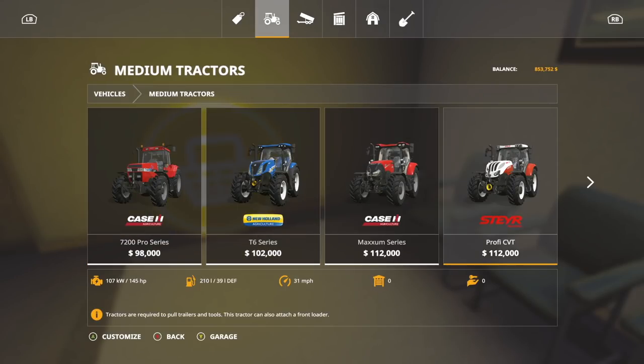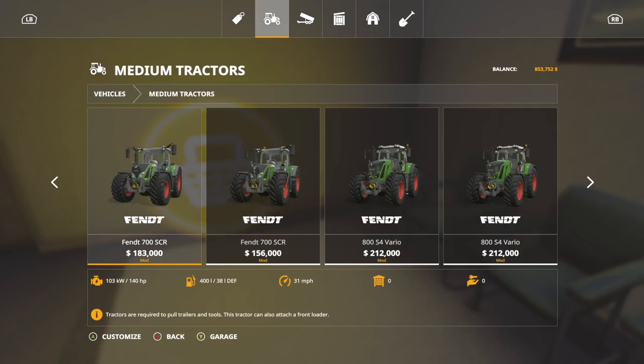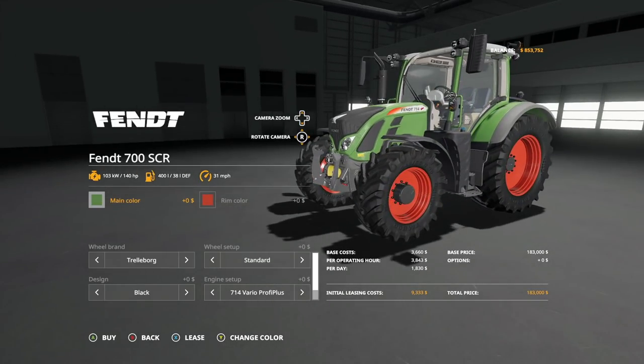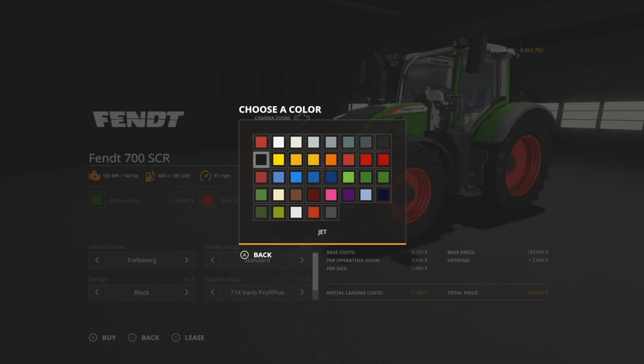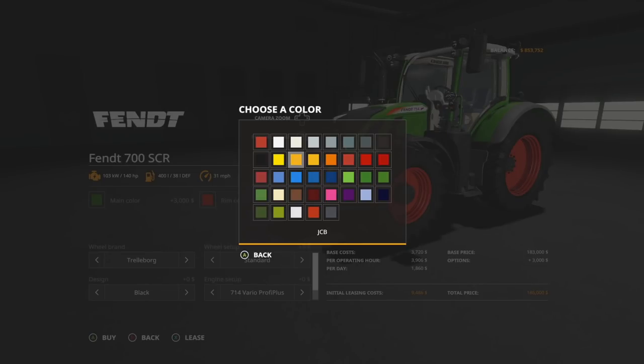First up we've got the new Fendt that was just released - the SCR. We've got this bad boy now. I don't like the default color, so we are going to go with full Fendt - taking it down to Fendt nature green and bringing it over to Fendt red tires. There we go - perfect, that's the colors we want.